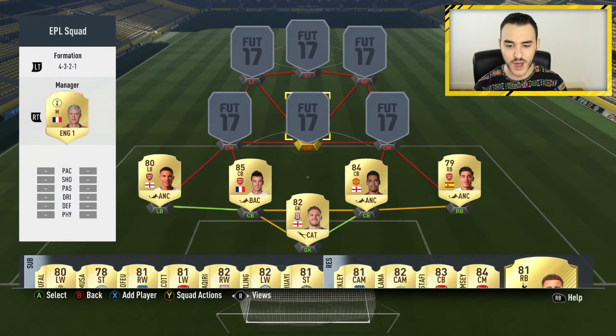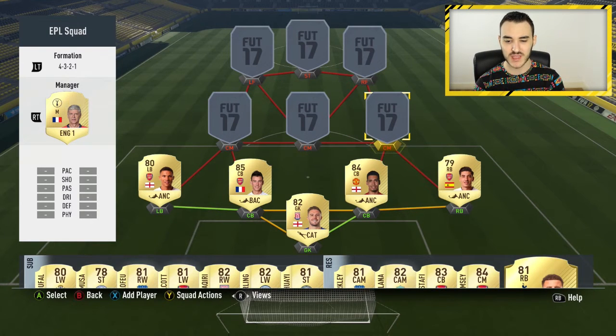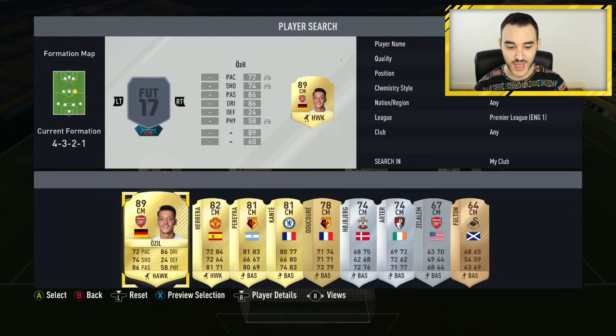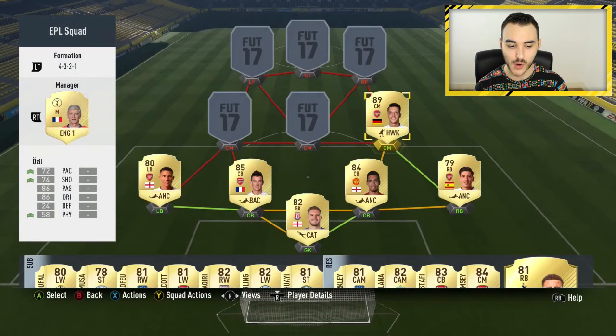Now to our three center mids — probably the best trio ever. At right center mid we have Mesut Ozil, 89 overall. The Hulk chemistry style ups his pace, shooting, and physical stats. He's an amazing player — he'll get you assists and goals, and he seems really quick in game. He goes for around 60,000 coins.